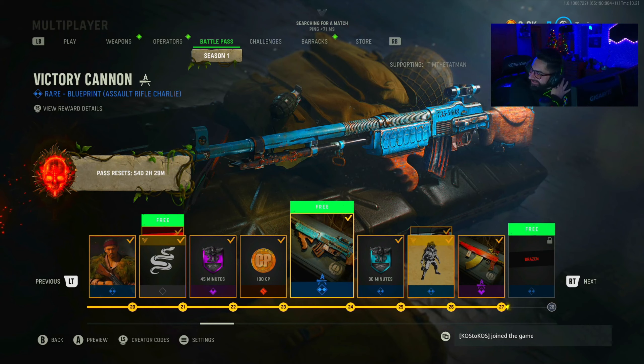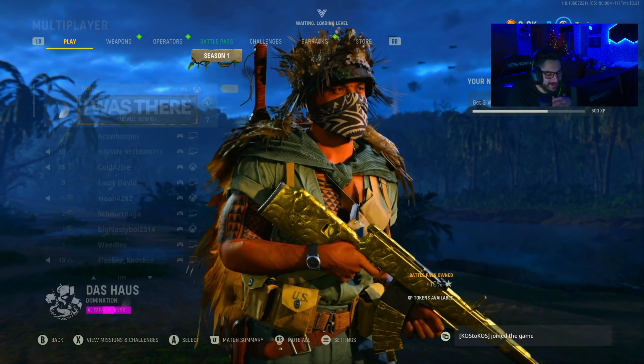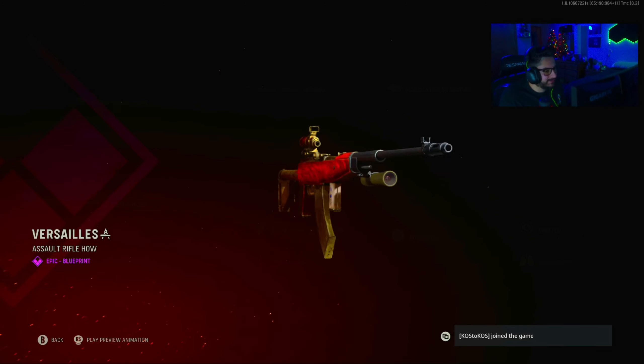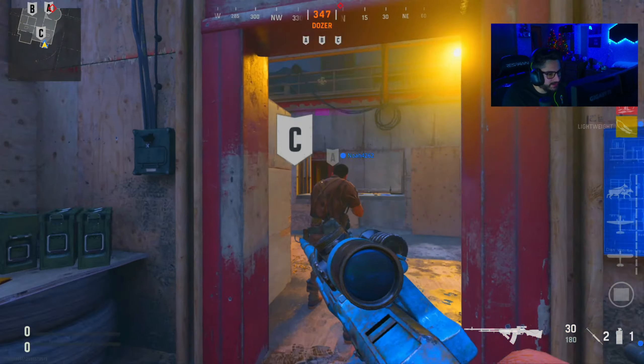By the way, you get this blueprint at Tier 24. It's been a while since we've had a battle pass, so let's see how it holds up on a Das Haus-type game and see if we can bang out some long shots. I might check out this next blueprint too — it's a cool-looking soul rifle. What is that — is that the AS44? Oh, that's sick!